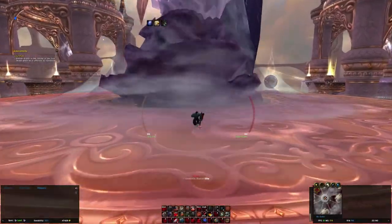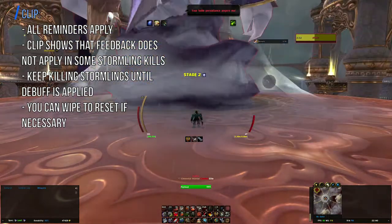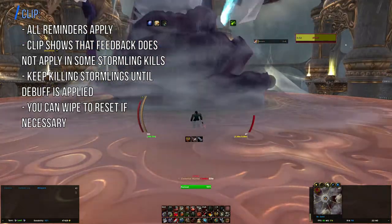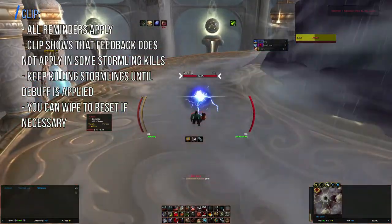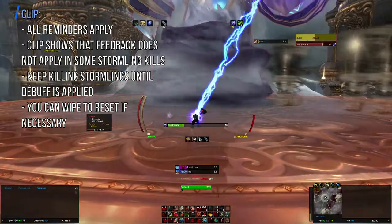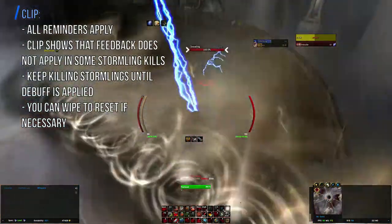There's one thing I'd like to show you before closing off this video. For the Foreplay achievement, you need to kill off a Stormling to debuff the boss. There are instances where I didn't see the Feedback notification come up — like what you're seeing right now. In such cases, I don't DPS down Al'Akir even if I kill off a Stormling. I just wait it out until a Stormling eventually debuffs the boss, and once that happens, I burn him down.